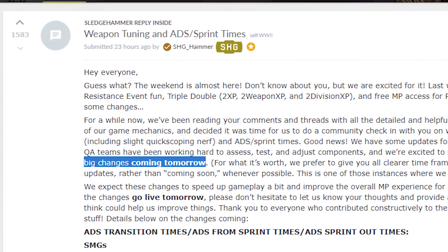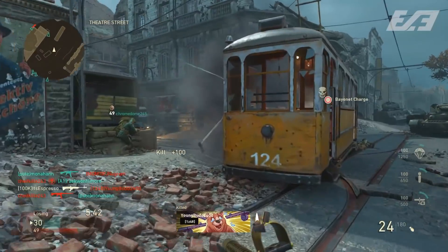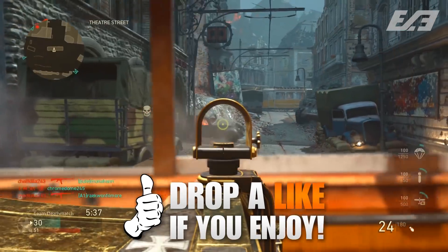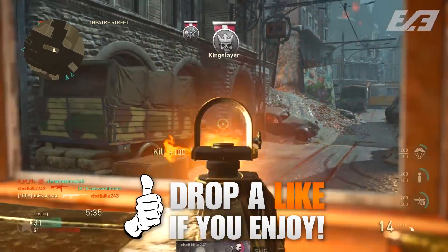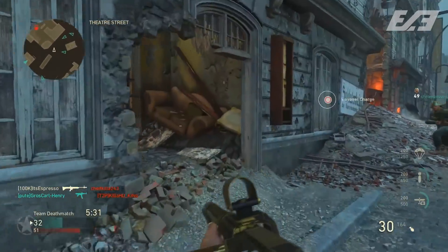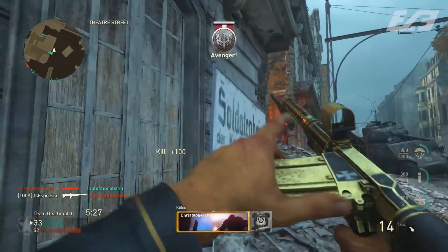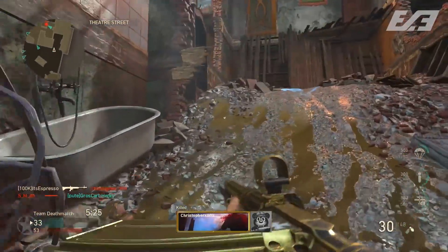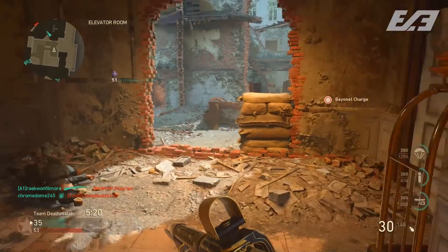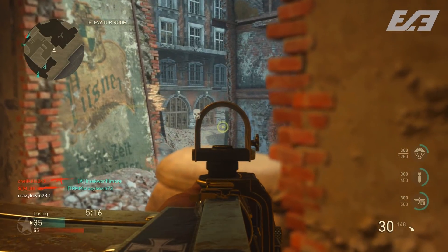That's what we're going to be breaking down here, because there was a lot of stuff on the table for this update in particular - changes to sprint out times, different ADS speeds, different fire rates, and all kinds of stuff that affect a lot of the weapons we use on a regular basis in World War II. Today we're breaking down everything you need to know. I've got a lot of side-by-side and before-and-after comparisons, so let's jump right into it.